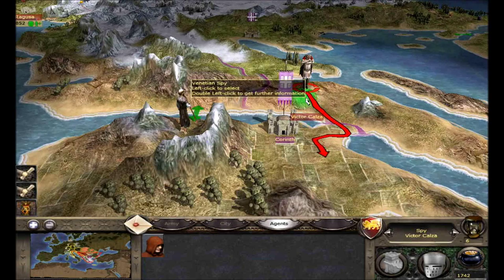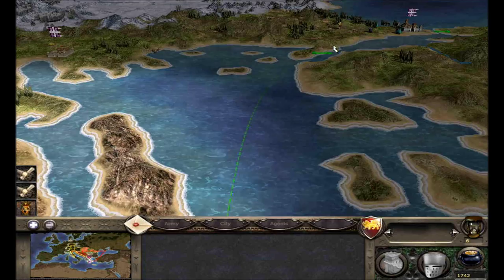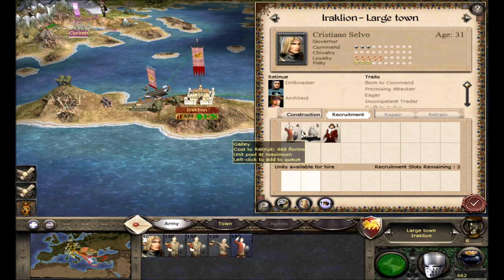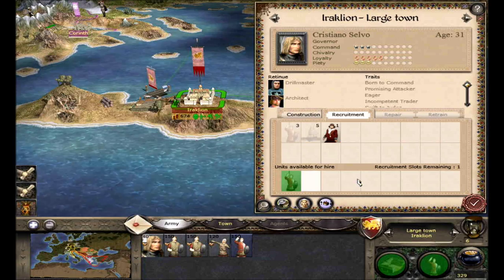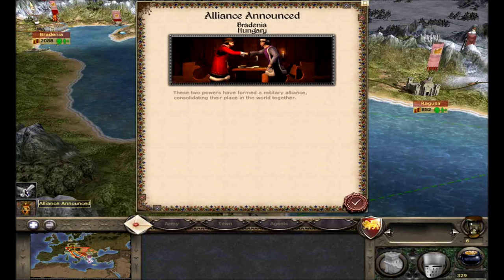In Rome Total War you've got like three in southern Greece and multiple up here. There are only a couple of settlements in actual Greece in Medieval 2 Total War — more settlements are focused in Western Europe. In Iraklion we're going to build a town guard so we can get some better troops, because this is going to be one of our bases of operations, even though it's just a town. We're going to need to launch attacks from there.